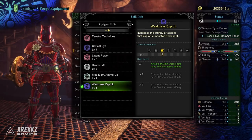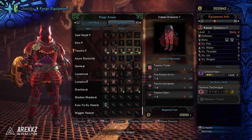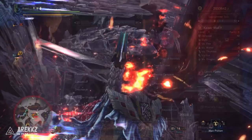So wearing the whole set without any decorations you'd already have 95% affinity when Latent Power is active, which is pretty nice. On the slot front: the helmet has two level two slots, the chest has one level two slot, the gloves have a level three slot, the waist has two level one slots, and the legs have a level three slot and a level one slot. The chest piece carries the one point in Weakness Exploit alongside two points in Latent Power.